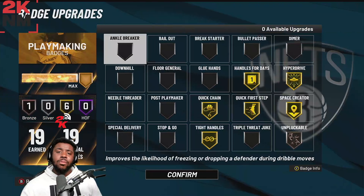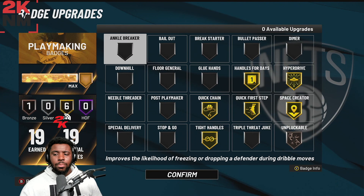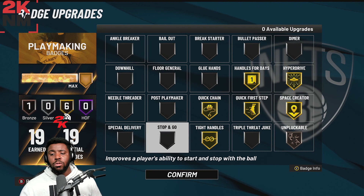For my dribble badges — these work for me and this is what you've seen in my highlights. If you have more badges, definitely put on ankle breaker — it really helps you get ankle breakers. Stop and Go is really good too. Those two extra badges if you have more, I would definitely put on.